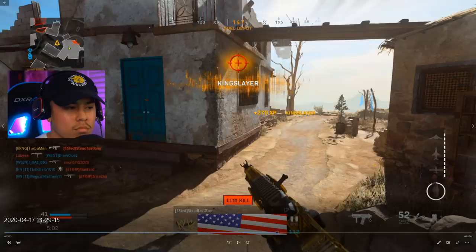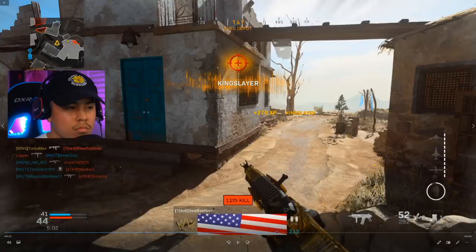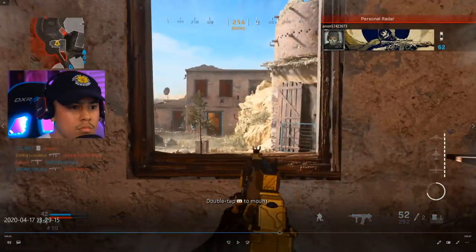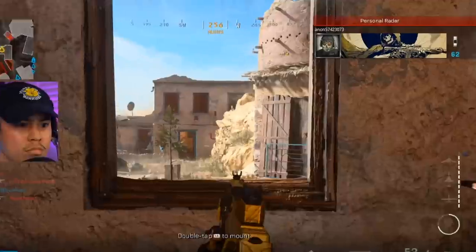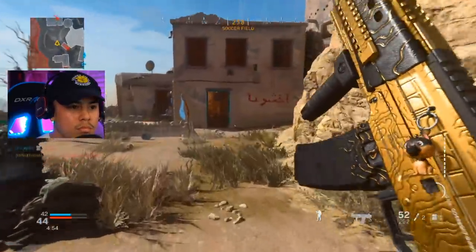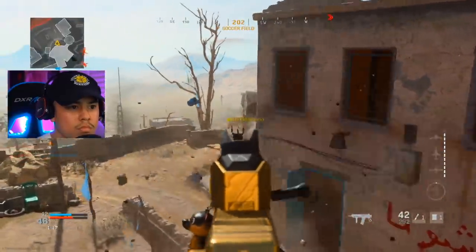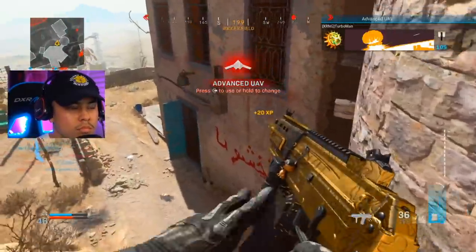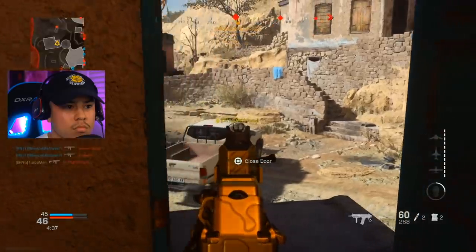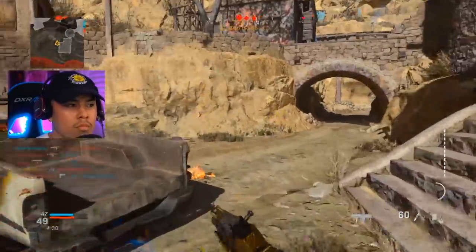Their UAV is still up so I don't know where everyone is. I position myself behind this window for a good vantage point and a nice head glitch to stay alive. I push since there's no activity, get shot, quickly go up for the height advantage and take the enemy out — he had no idea I'd be up there. Thanks to the advanced UAV I spot an enemy behind a truck and take him out with C4 — I don't want to risk approaching directly and losing my streak.